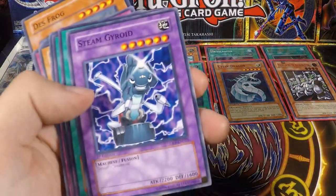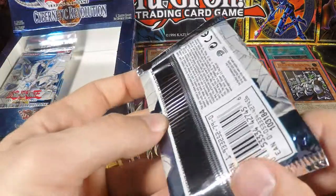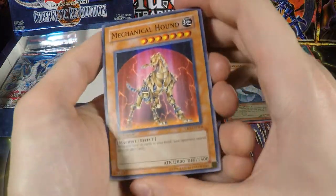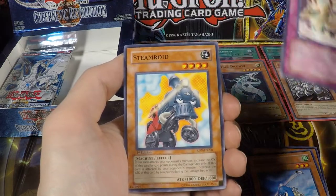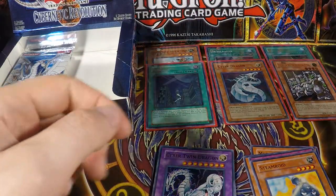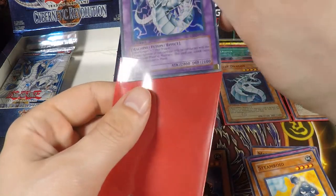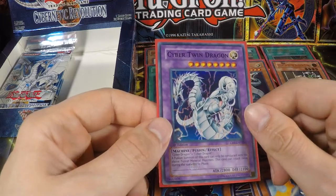Steam Gyroid — I don't really know why they still made Fusion Monsters that had no effect. That seems really pointless, especially because the Fusion Material Monsters most likely have effects. I can't think of a single reason why they would play this Fusion Monster when it came out — there were so many better Fusion Monsters. Mechanical Hound, Gyroid, Kurnai, another Steamroid — and here we go with the Cyber Twin Dragon! So we did pull really cool Super Rares from the set. It's another really cool looking card; I love the artwork of the Cyber Dragons. Of course it would have been cool to also pull the Cyber End Dragon, but the holos are all out now.